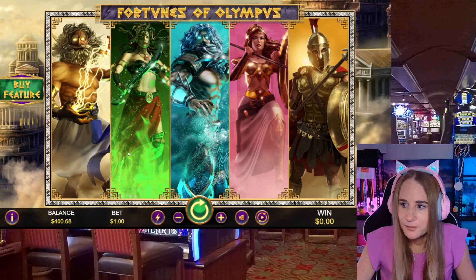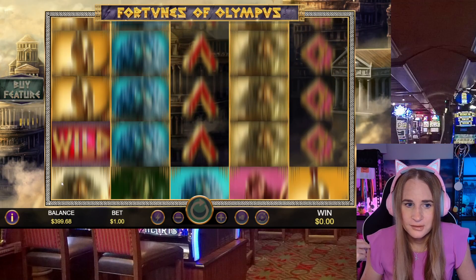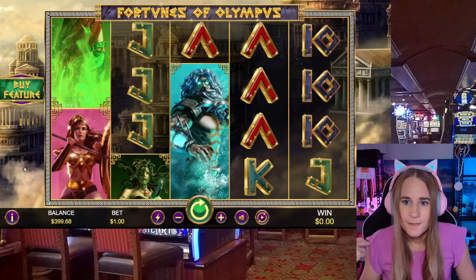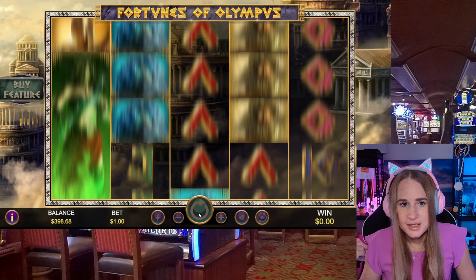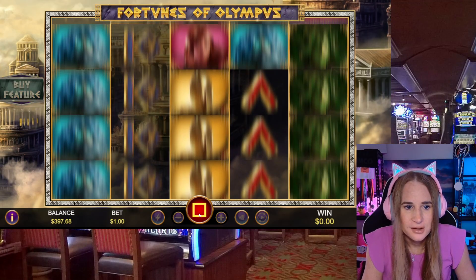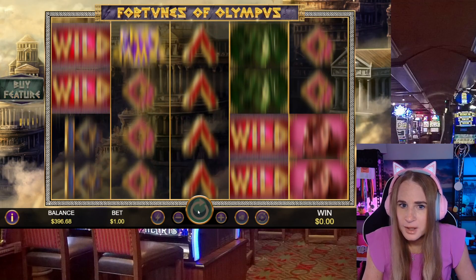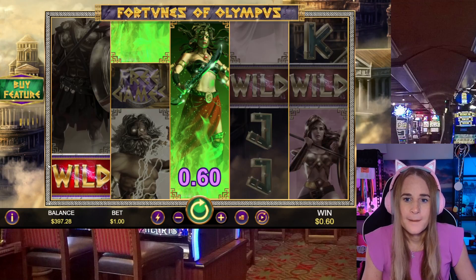Welcome, so here we have Fortunes of Olympus. I know nothing about this game. You can buy a feature, that would be interesting — we'll probably check that out later. Judging by the symbols, I'm guessing there's lots of stacked symbols on here. The high symbols look like they're all stacks only. I wonder if Zeus could be the wild — but no, the wilds are just wild.